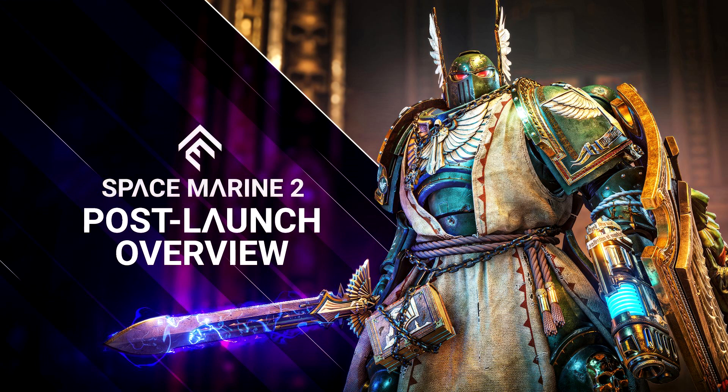Later this year, Season Pass owners are getting new cosmetics based on the Dark Angels chapter. This includes exclusive new weapon skins for the Auto Bolt Rifle, Plasma Pistol, and Power Sword, in addition to a full-body armor skin for the Bulwark class and a new shield.